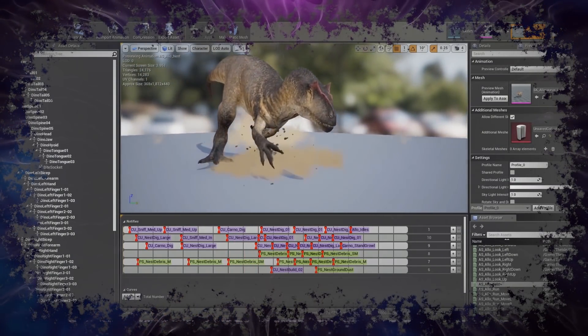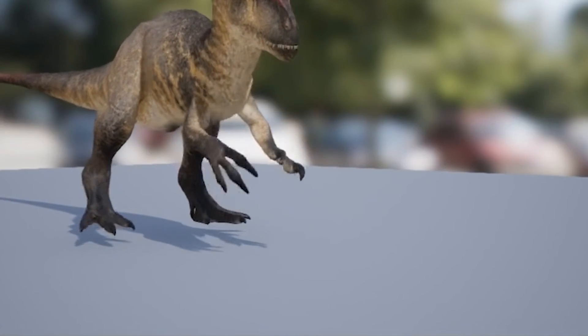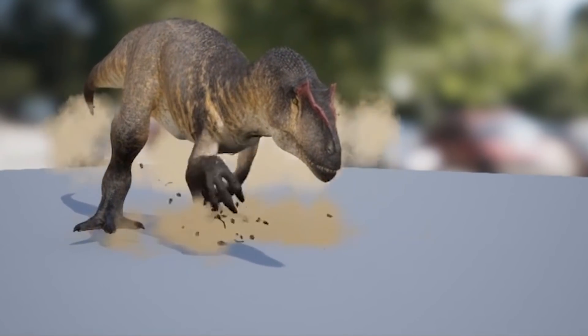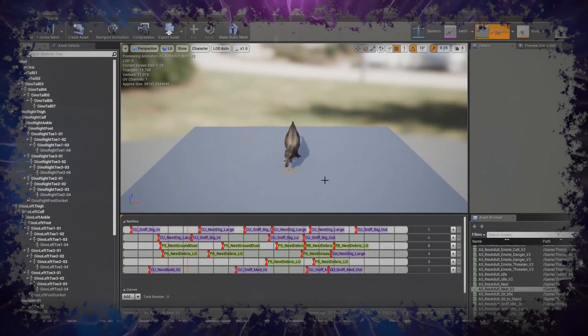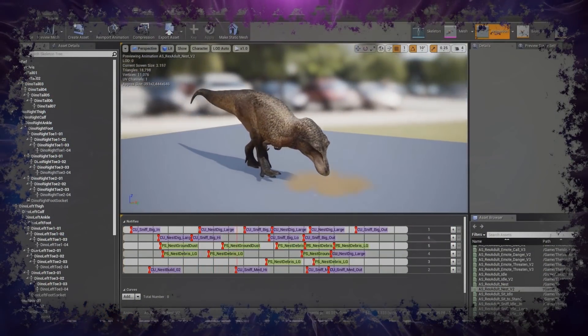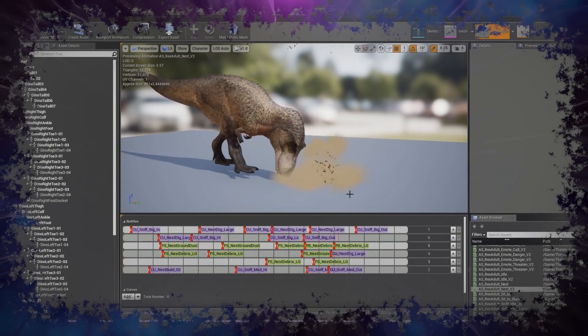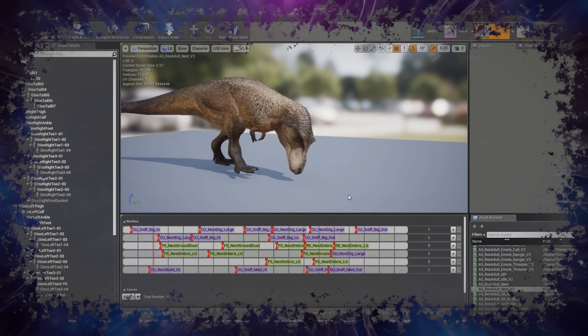The Allosaurus nesting looks great. I do feel these things should have used their feet a bit more, but they still look really good. When that dust particle cloud comes up, that's probably where the nest is going to appear - either rising from the ground or fading into reality. I also caught the Rex nesting - I almost missed it because it was partway through a different clip.